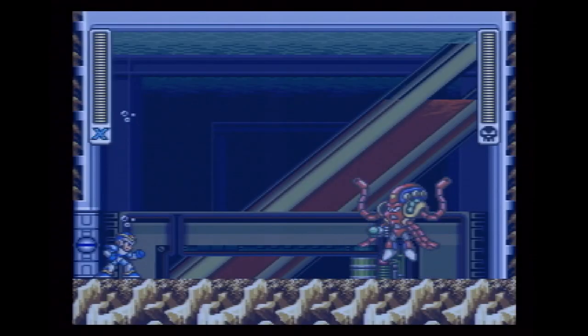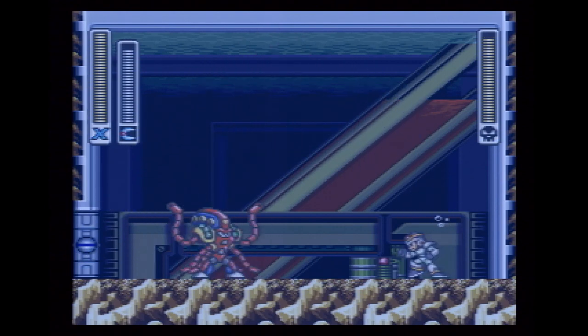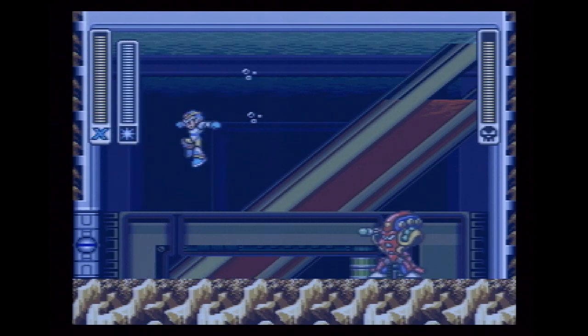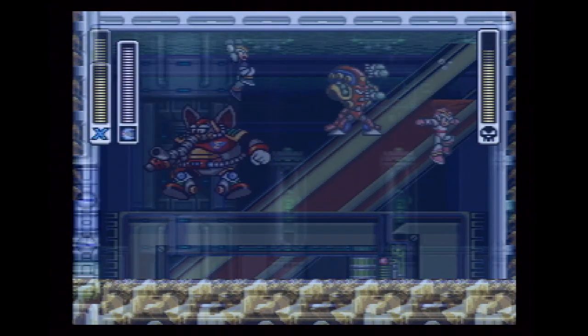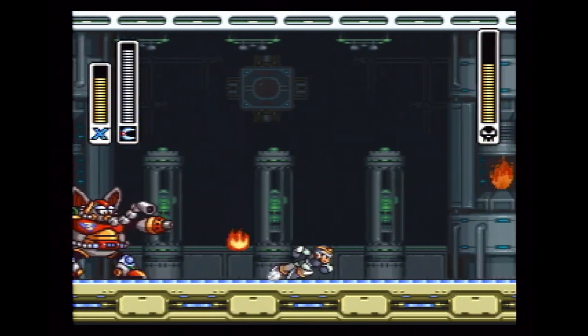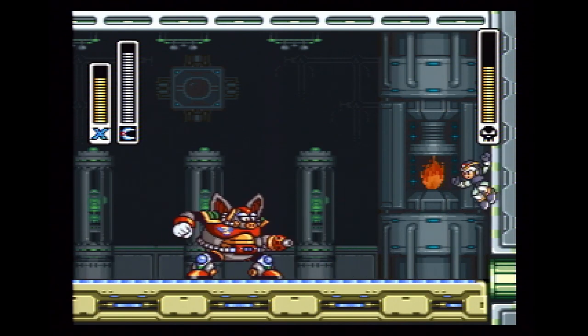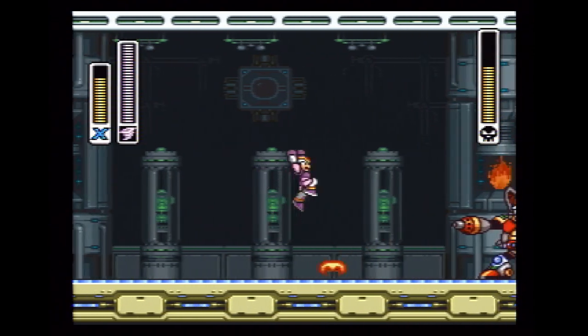When you're fighting Launch Octopus, you may know that he's weak to Rolling Shield. But did you know that if you use Boomerang Cutter on him, you'll eventually cut off his tentacles? Which means he won't be able to use his Whirlpool attack anymore. Also, when you're fighting Flame Mammoth, if you again use the Boomerang Cutter, you'll eventually cut off his trunk — meaning he won't be able to spread flammable grease or change the direction of the conveyor belt.